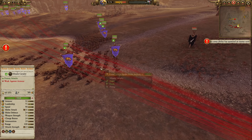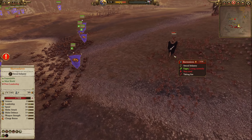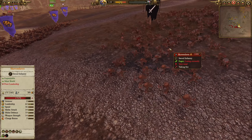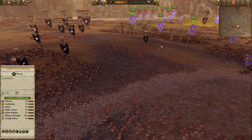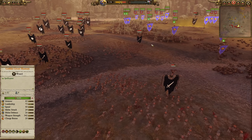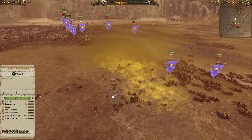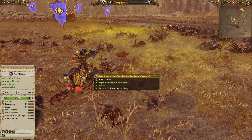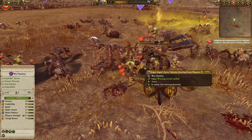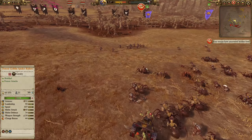Anyway, the point is we've got the Spider Horde currently whittling down Skavenslaves. Kind of feels like a bit of a waste of ammunition, but never mind. We do have some nastier units mixed in. They've also spawned in some of these Clan Rats, which we're going to use Logie Bogey's Spore Sploders. Got some mushrooms they can chuck in them, which is good.